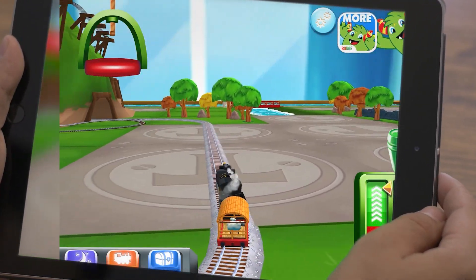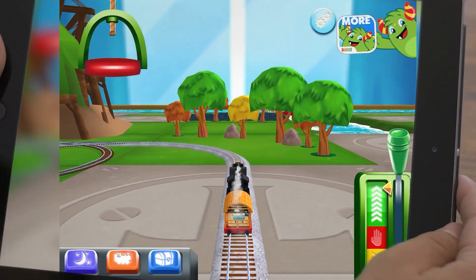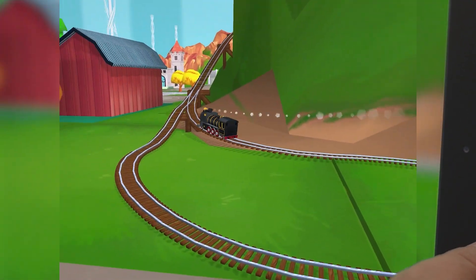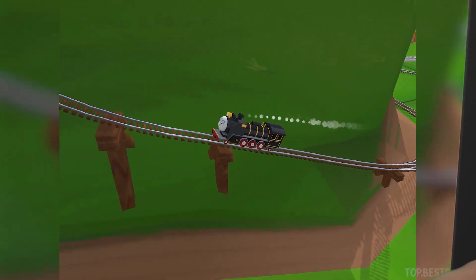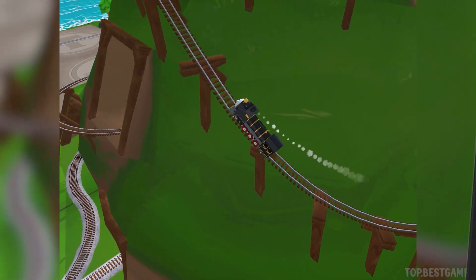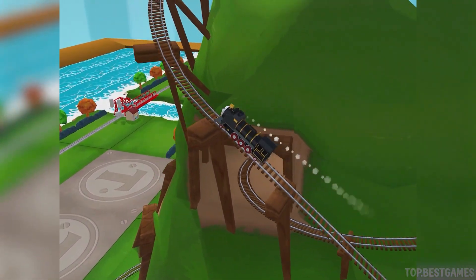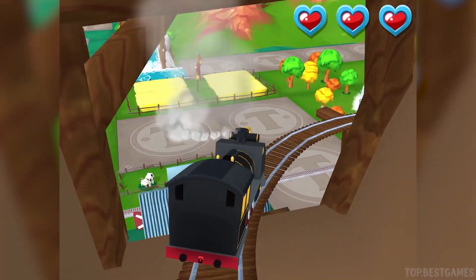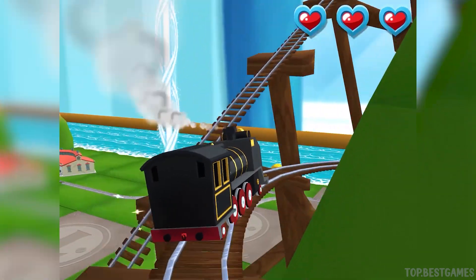Hero! Only the boldest of engines will try Cannonball Curve. You can help us steer through the sharp curve. Swipe left or right to keep the train on the track. That's perfect!